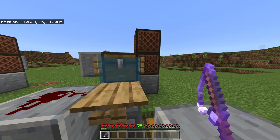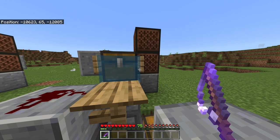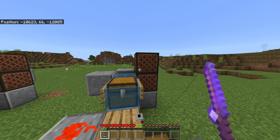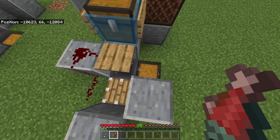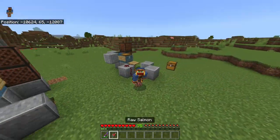Then you want to aim at the inside of the sign right below like this, and make sure that you hit some of the water but not the chest. Then you just have to click repeatedly, and once you come back down you will get the fish and the experience. All the items will be in this chest and the experience will instantly go into your inventory.